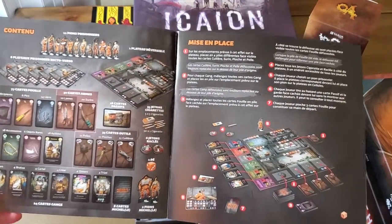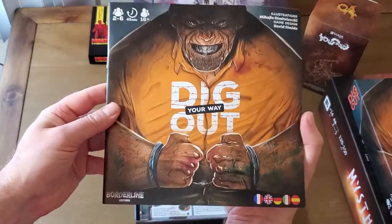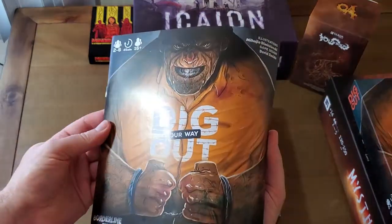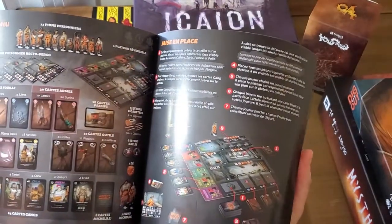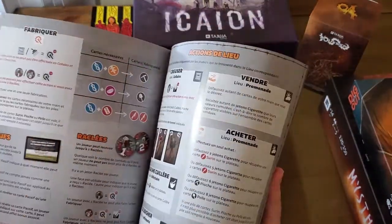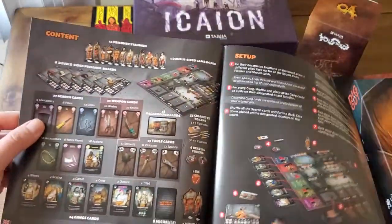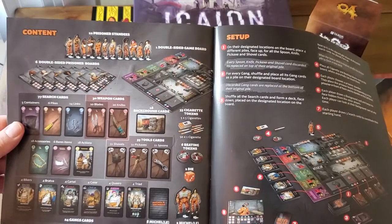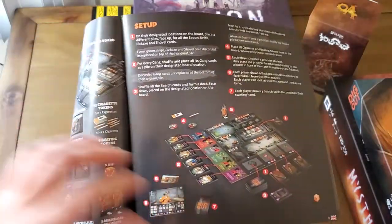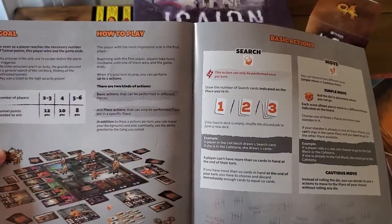Rulebook. This seems to be the French side. I guess it's in all of the languages, so don't get intimidated by the size of the rulebook. This first part is in French — I'm going to skip through that and find the English section. The content is displayed nicely, and the board setup is explained really easily — basic actions, how to play, the goals.